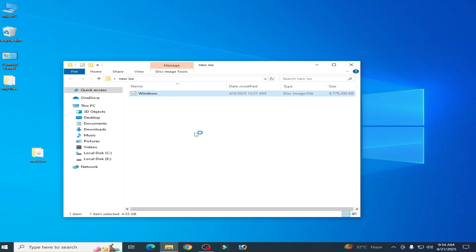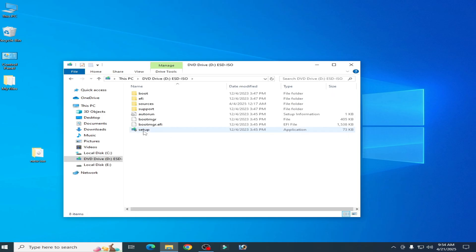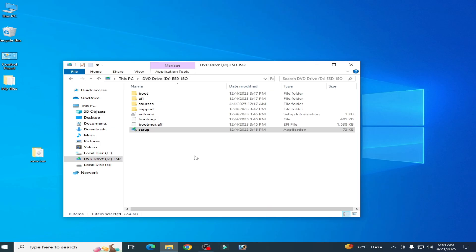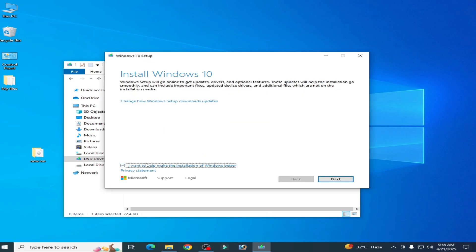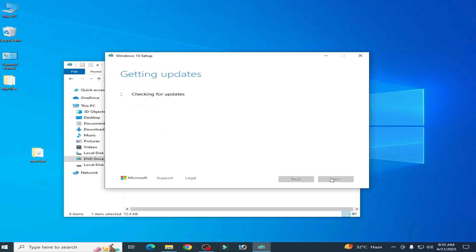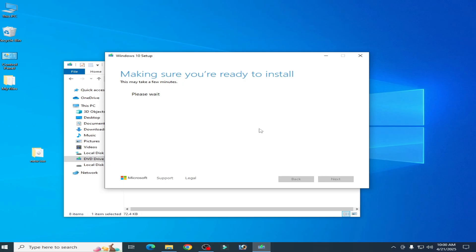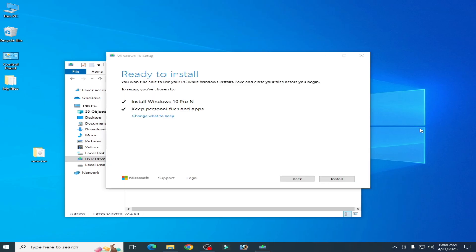Right-click the disk image and select Mount, then open Setup. Right-click and run as administrator. You have to do a clean installation of Windows. Wait for some time, check the required option, click Next, click Accept, and then click Install.